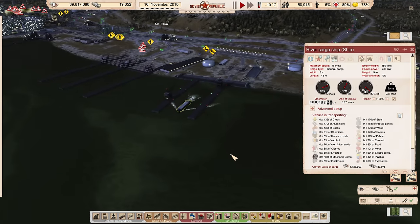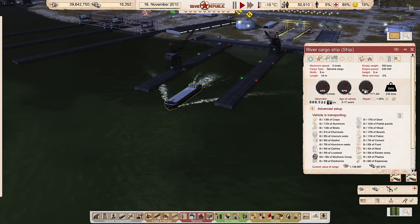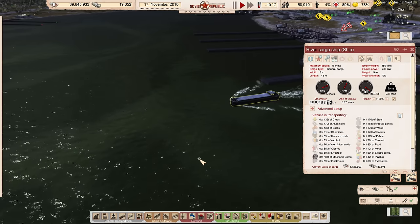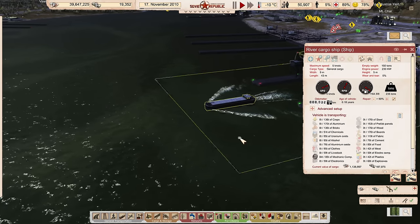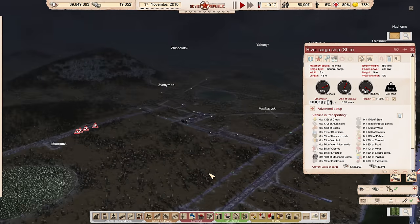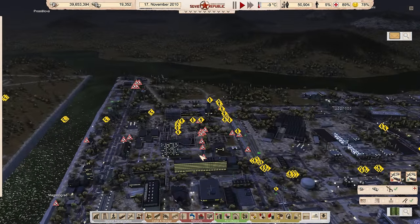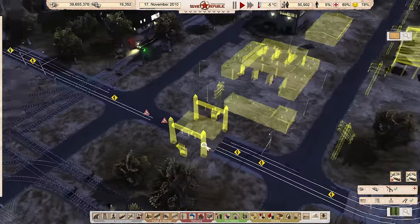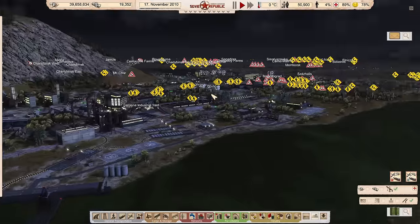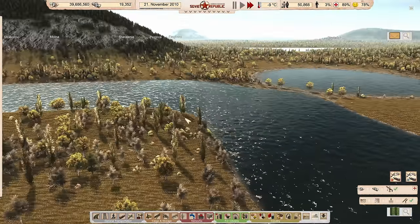We're basically getting 187,000 dollars instead of 1.1 million rubles on the steel trade — not a great trade, but I need some dollars to start building this out, so I'll let the steel run. The boats are all in my border now. I decided to stop the oil tanker and start that route right now because they're coming from the soviet side — no reason for the tanker to go all the way to the middle of my republic just to come back and start the route.